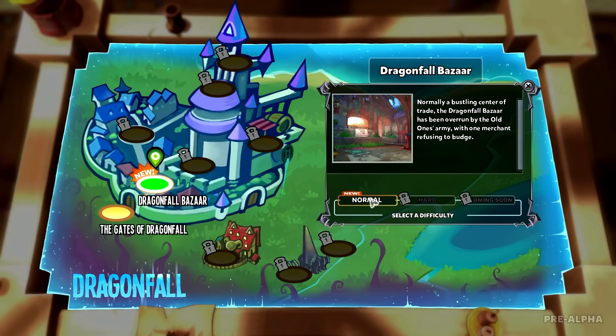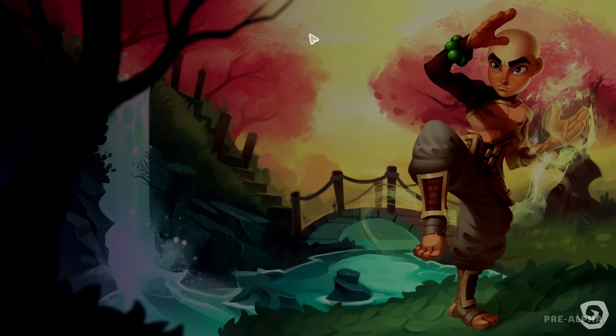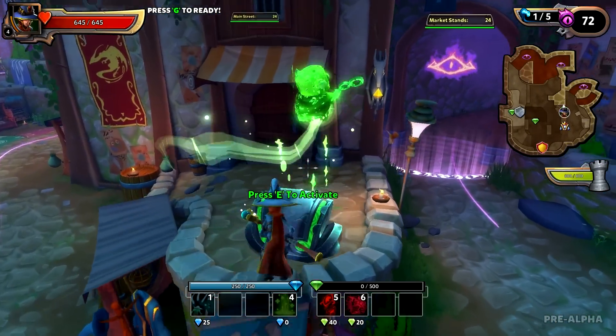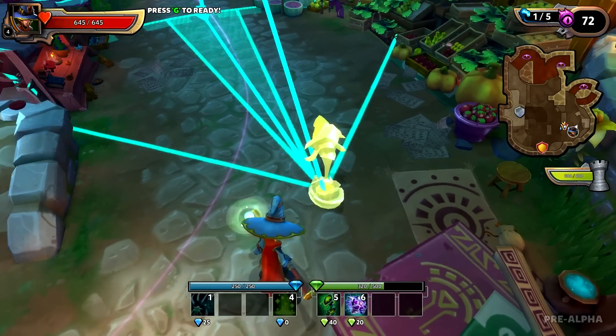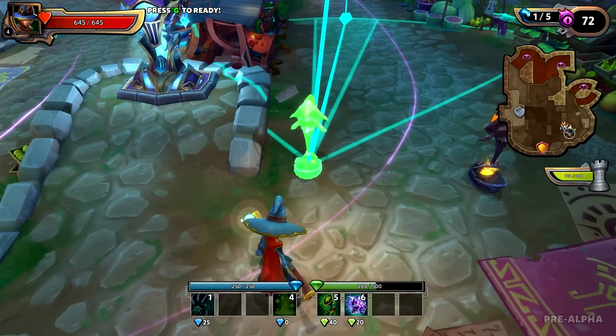Straight to Dragonfall Bazaar. Normally a bustling center of trade, the Dragonfall Bazaar has been overrun by the Old Ones' army, with one merchant refusing to budge — it's pretty much the stubborn old man, if you guys remember. My room is super cold because I opened the window for a couple minutes, and holy crap, it's a storm outside right now. It's so fantastic. I'm going to be doing the most reasonable thing and throwing down fireball towers everywhere — I'm not going to go crazy, but I am going to go crazy.